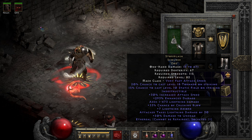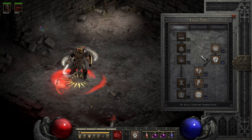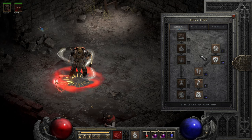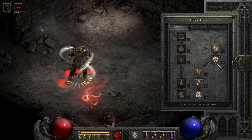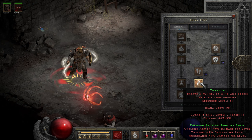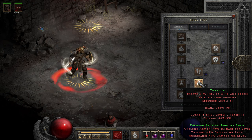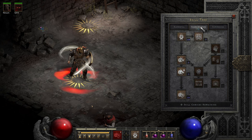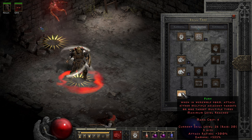Since we're going with Tornado for damage, we need to set up our skills to support it, since synergies do work for chance-to-cast skills. That means Hurricane, Twister, and Cyclone Armor are maxed out. You could also bump up Tornado for Hurricane damage to help that out, which would probably be fairly effective. But going for the meme, I wanted more attack rating, so I went max Fury instead, which also helps our actual attack damage for leech purposes.